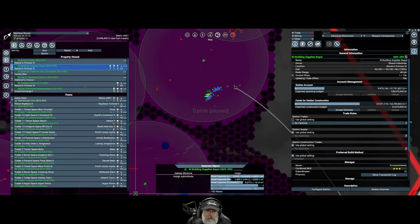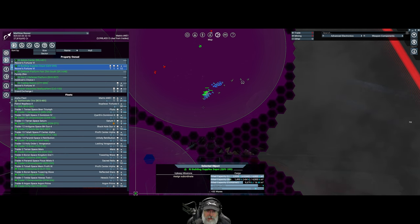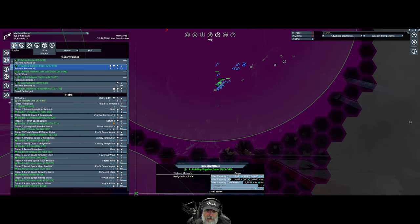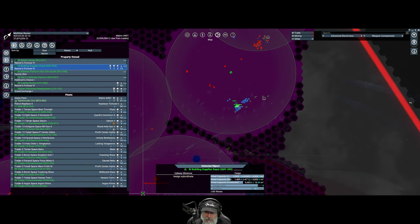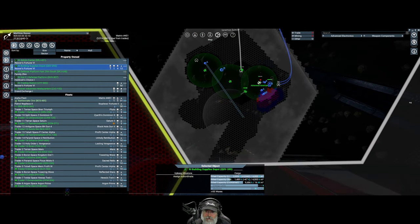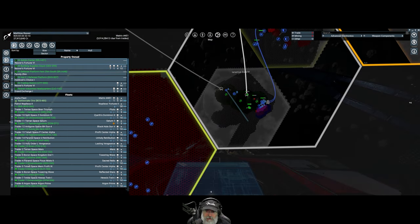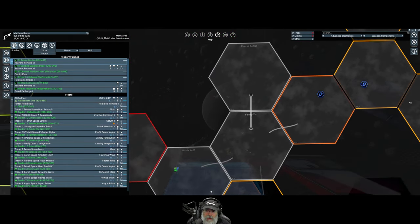We're going to watch for a little bit and see what they do before we go in ourselves. Those guys are in kind of bad shape - they must have gotten into a fight. I didn't even notice they were in there because I was busy working on my building depot. Onymous Zura is completely cleared of all Xenon, and the Teladi are in the process of building a defense platform. When that's complete, it will become their system.